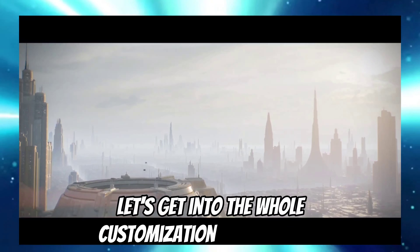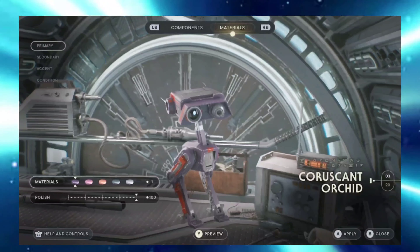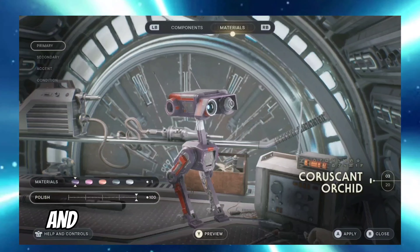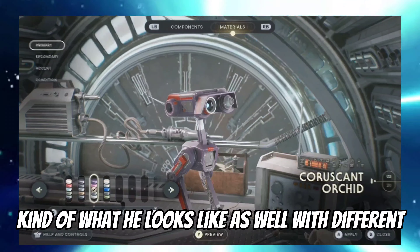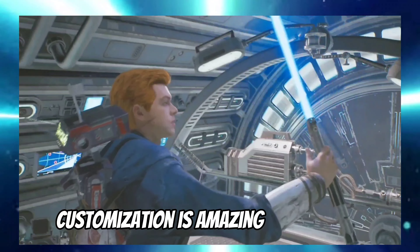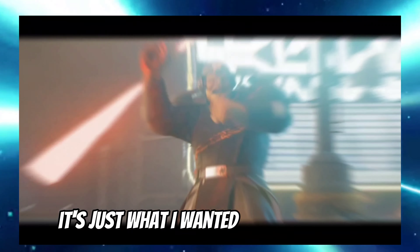Let's get into the whole customization side of things, starting with BD-8. Right off the get-go you have access to different colors and this time you can actually customize what he looks like with different photo optics. The lightsaber customization is amazing in this game - I love having Anakin, Obi-Wan, and saber options. It's just what I wanted in the first one.